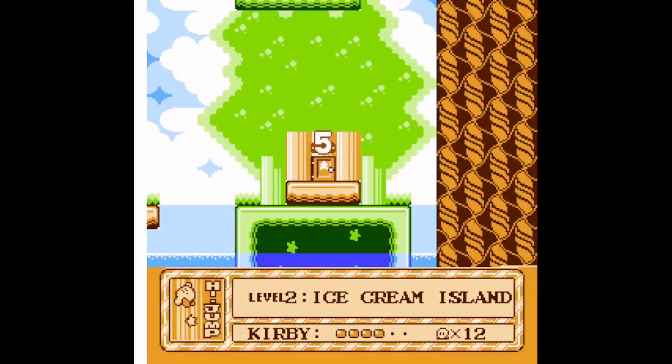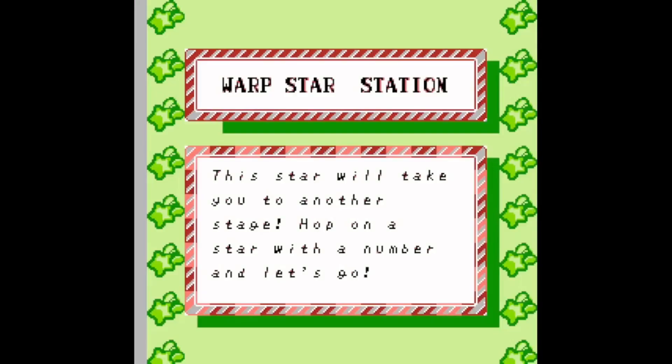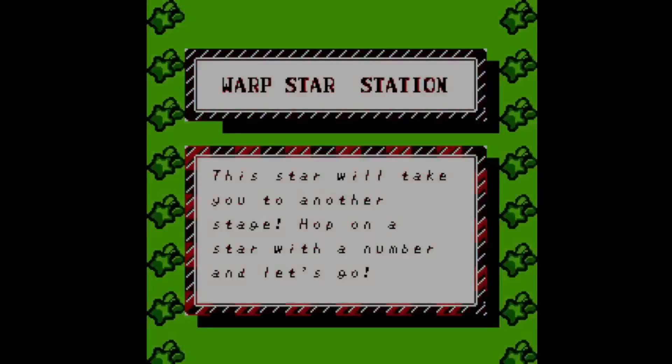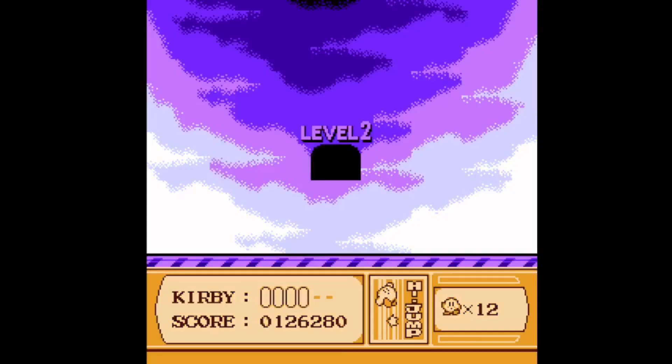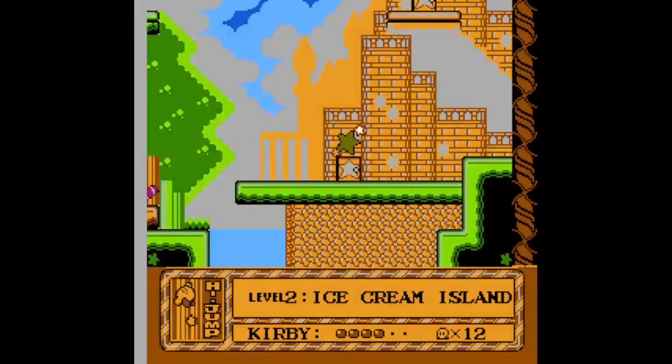Before we enter the boss room, there is a new overworld section called a Warp Star Station. Here, if you have this unlocked, you will be able to travel between the different levels, or worlds as some people like to call them. Since there are only two levels unlocked at this current time, you can only travel between Vegetable Valley and Ice Cream Island. It is useful if you need a fast travel method.